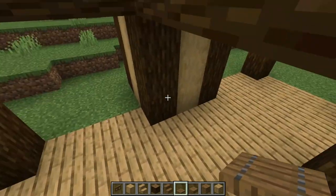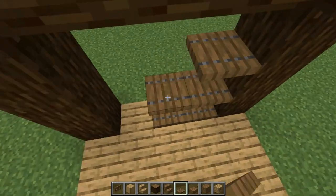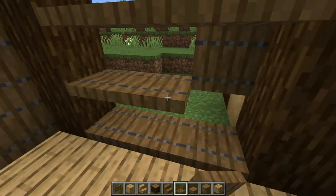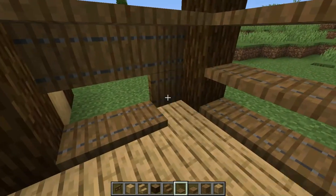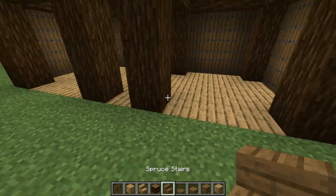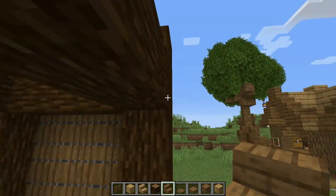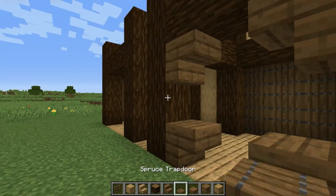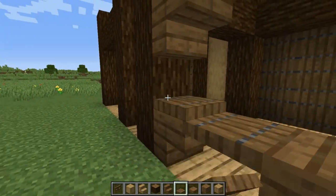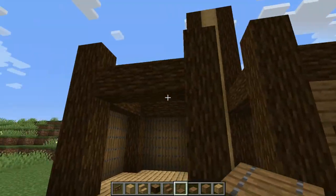Then we're gonna make another three walls — one here, one here, and one right here. Now get your spruce stairs, place one here, one here, one up here, one on this side, and one on this side. We're gonna do this same pattern on this side here.